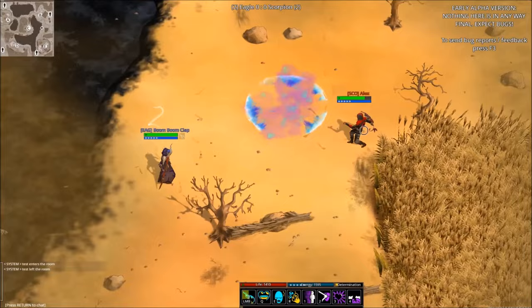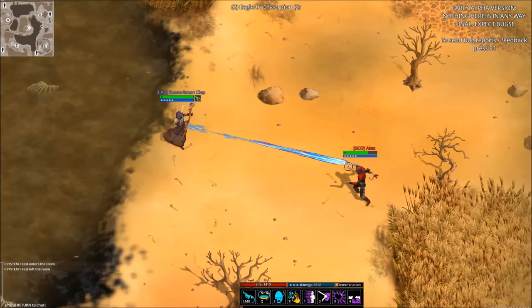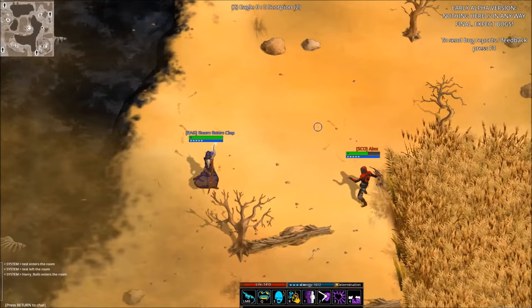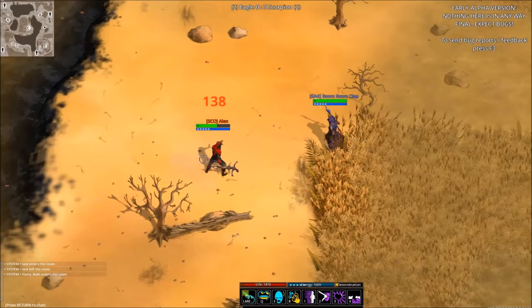The second weapon is the staff, which is a good support weapon that has the second highest range, some good AoEs, crowd control, and some basic healing. The staff's basic attack is Magic Bolt, a single target ability that can splash in a small area if aimed at the feet of a target. The second ability is Healing Bolt, the reverse of the staff's basic attack, healing a single target with the ability to splash if aimed at the feet. The amount healed will be reduced if used on the caster.